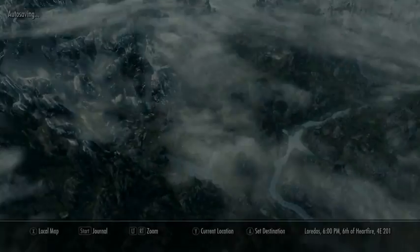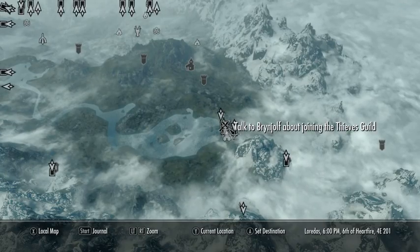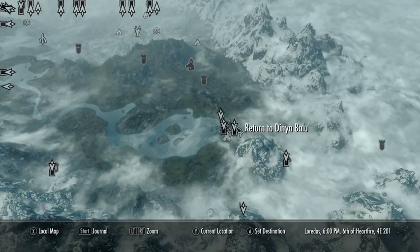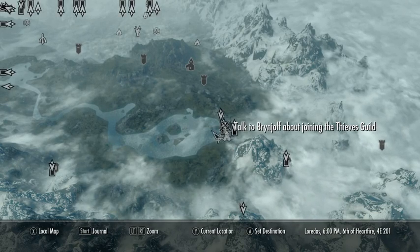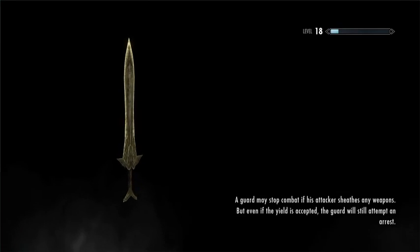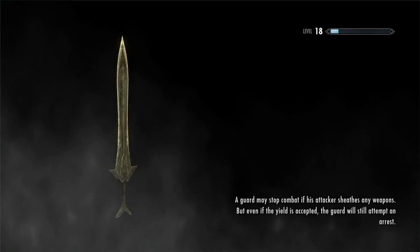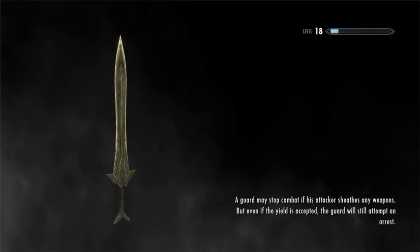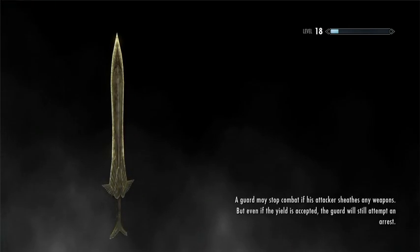We're going to head back outside and fast travel back to Riften. If we can manage to click on it with all these quest markers in the way, it gets a little bit ridiculous. There we go. And we'll head back to the temple of Mara — the temple of the relationship god.